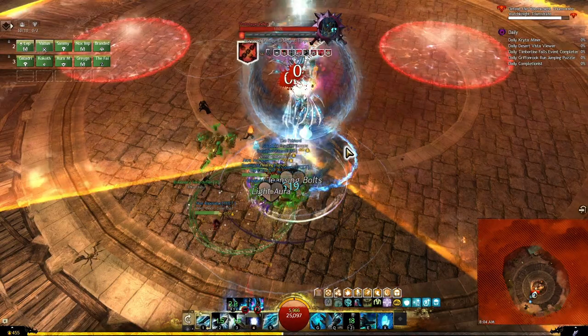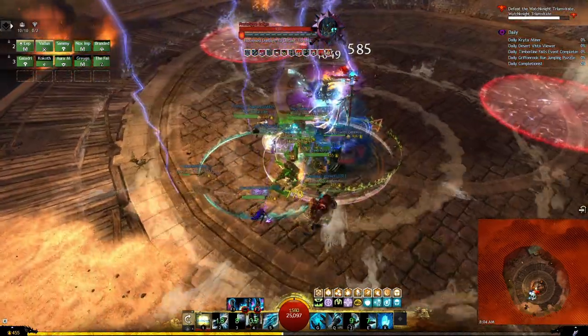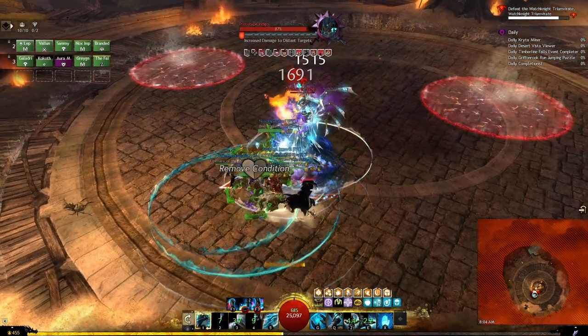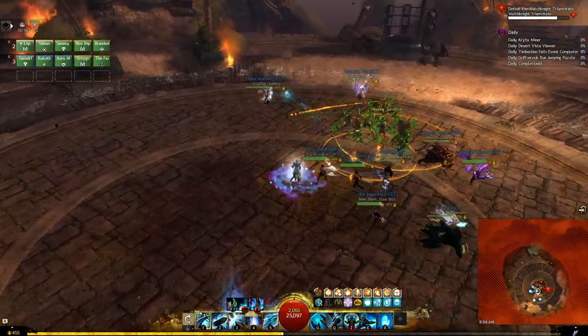The blue Watch Knight has a wind gust attack which is the opposite of the pull — it pushes you away and deals more damage the further you are from it. So you want to use your movement skills to get in close, where you'll be able to get support from your allies.